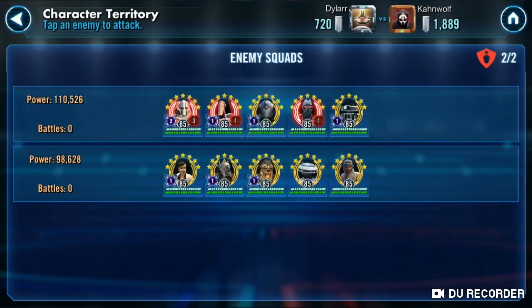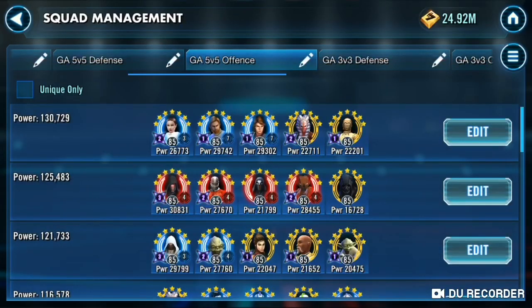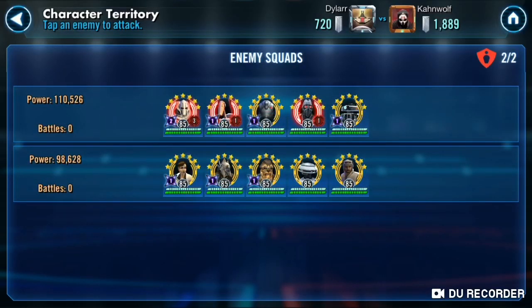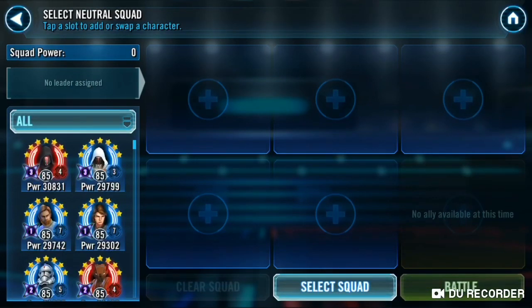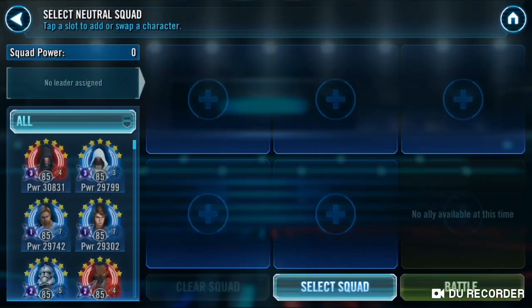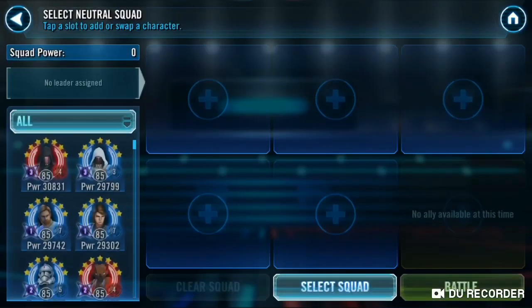I'll go down to the bottom. Nest is there, so I won't use Treya yet. Let's just deal with the elephant in the room and get Grievous out of here. No BB-8 — put in T3. So I'm thinking what I'm going to do... what Relic level is Grievous? It's Relic level 3, so I'm tempted to use a Bastila lead. I think I'm going to do that, actually.